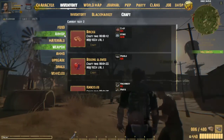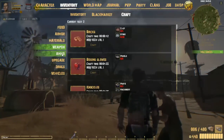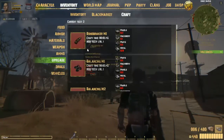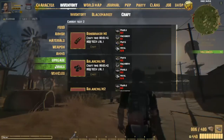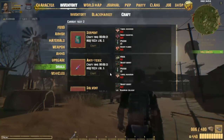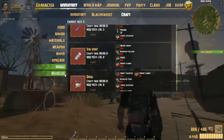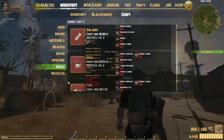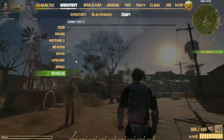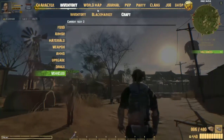You have your materials that make the armor and stuff and weapons. You have your ammo. You have your actual upgrades, which is stuff that you can put on your gun to make it better. You have your drugs, your medkits, your first aid, your antitoxics, your buffs, debuffs, remedies. You also have vehicles, which are not there right now unfortunately.